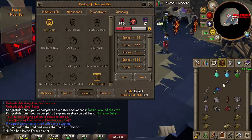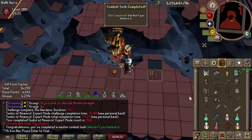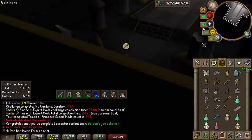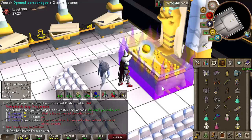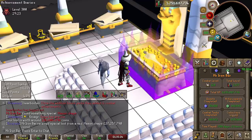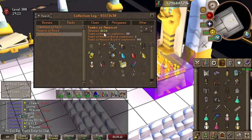No damage taken on Warden — this one was going to be free since it's just doing Warden normally without dying. While tanking some boulders I actually got a purple from a 300 raid! That's insane — the trolling is real.